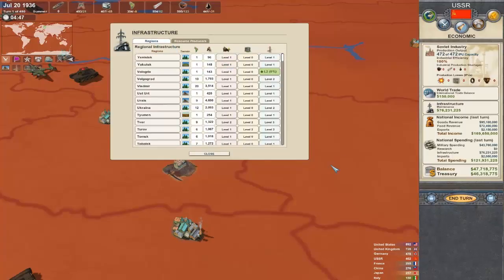Then I go over to the regions screen. That agricultural upgrades, fortification upgrades, and infrastructure upgrades view is also right here under regions. We can see how much food is supplied from a region, how many manpower units are in that region, what level the agriculture is, what level the fortifications are, and what level the transportation is. The less manpower units you have, the less food you'll make — you can see it directly correlated right here.